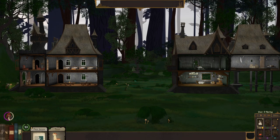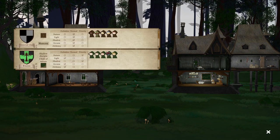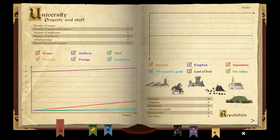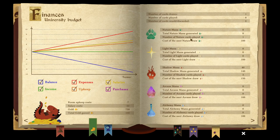Let's take a look at the world. We've got my students — we can see where they're at. Some in general class, some in Kioran. We can change things around this way. We've got stats, prestige, students, employees, reputation, and what we're learning. All that kind of stuff is there.